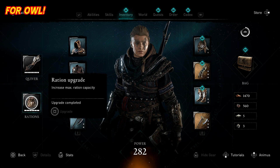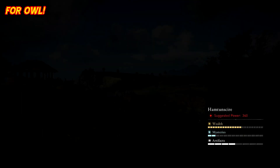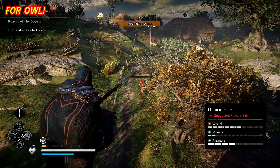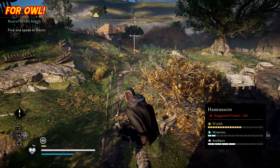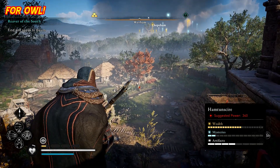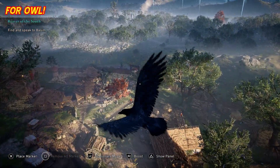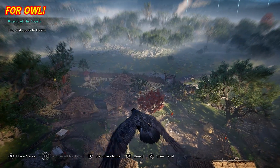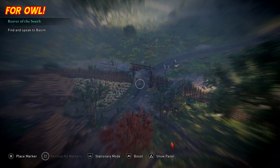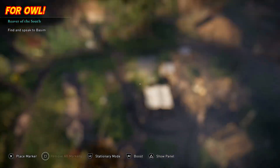Make sure you have full rations — not necessarily fully upgraded, just the maximum amount you can carry, because you'll be needing them a lot. At the start there's an elite down there, and two of these guys are completely glitched — I'll talk about that in a second. There are two at the front gate and those are the two we're going to be using first, then we'll have to move to some other ones because of the glitch.